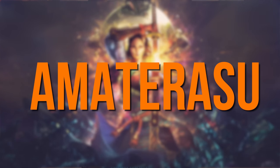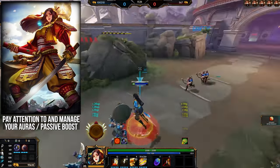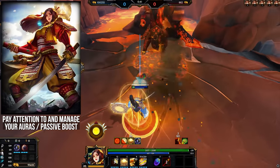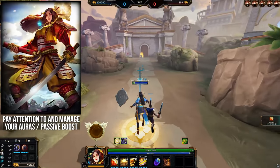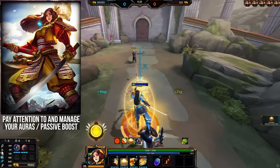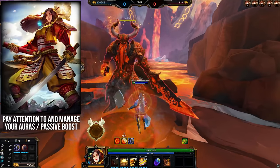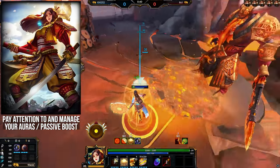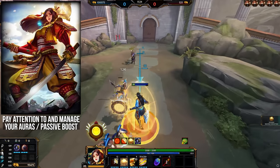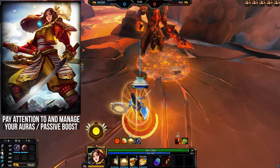Amaterasu — pay attention to your passive and 1 aura. You almost always want to be in power aura if possible; only use speed aura when rotating, returning to lane, chasing, or running from a fight. Anytime you're boxing, diving, or doing an objective, keeping in power aura helps your team burn down the objective. As for the passive, this 10% damage boost is AOE — not just on the target you land the 3 basics on. Always stack this up on the front minion before firing your mirror for waveclear, and always have it on Fire Giant and Gold Fury if you're trying to take them.